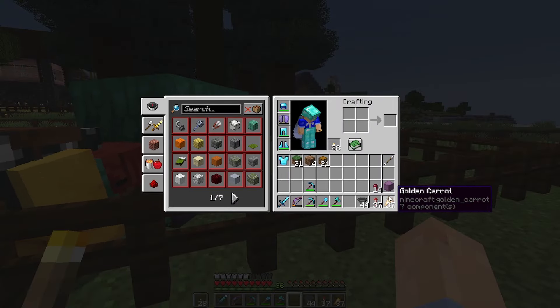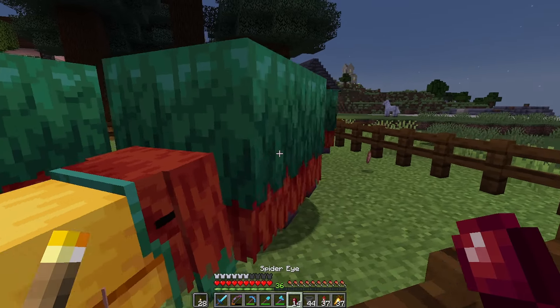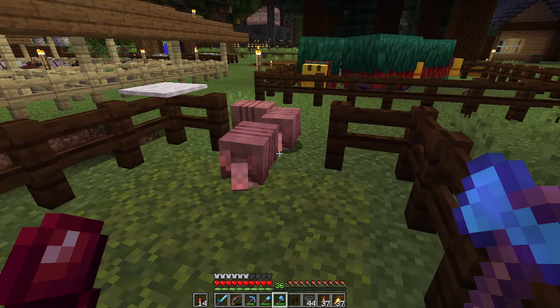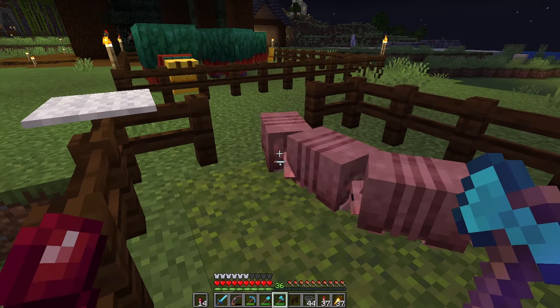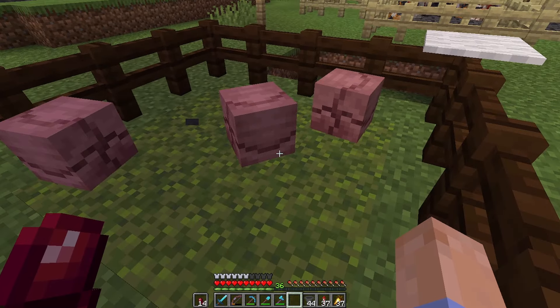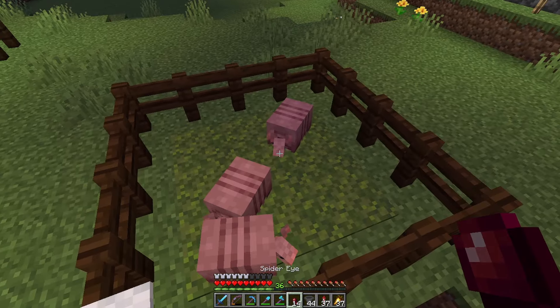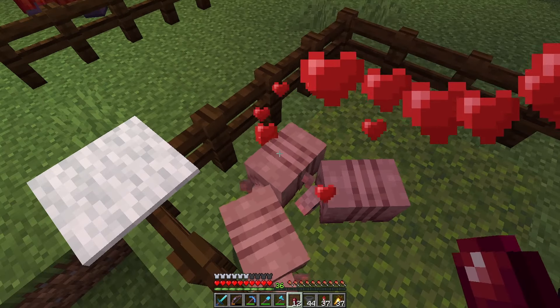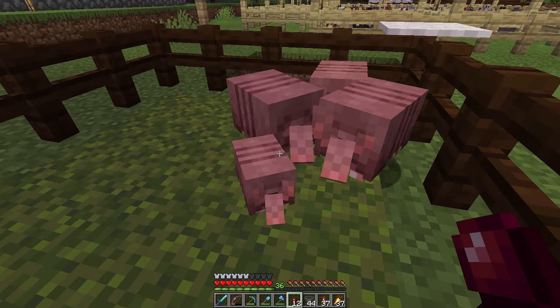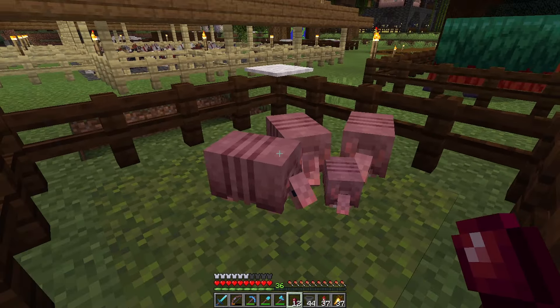Now as far as breeding goes, these guys really like spider eyes. We can lure them over with one of these — come on guys, you can do it, come on in here. There we go, I love these things. And if I sprint, they all freak out — oh, it's so cute. Now spider eyes — I can have two of you breed. There we go, and now we have a little baby armadillo! I'm going to breed these guys up a few more times.